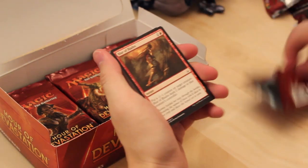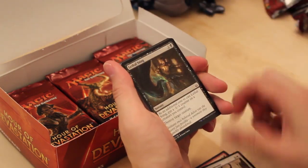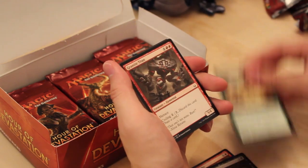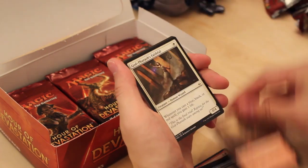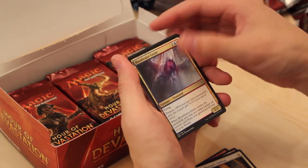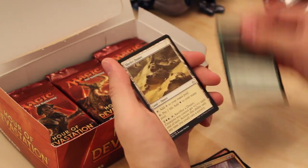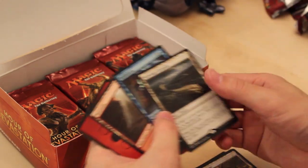We'll get some good ones. Blur of Blades. Aven Reed Stalker. Mummy Paramount. Lethal Sting. Beneath the Sands. Granitic Titan. Seer of the Last Tomorrow. Desert of the Fervent. God-Pharaoh's Faithful. Blood Water Entity — good uncommon. Misses Defeat. Shafet Dunes. And another Scavenger Grounds — get out of my life! And a Foil Riddle Form.